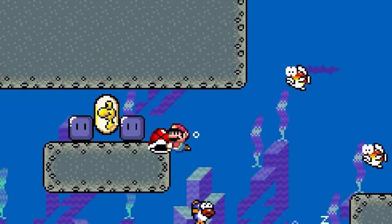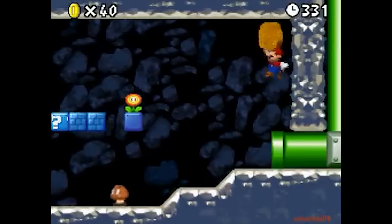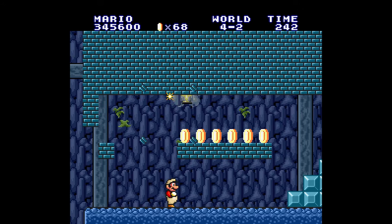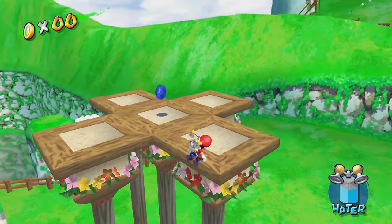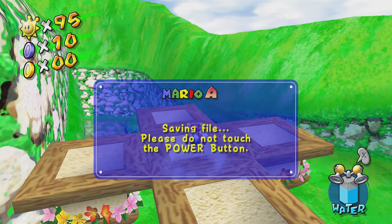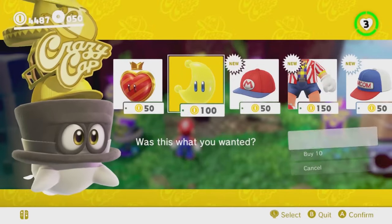In the Super Mario series, coins are usually tied to lives. Depending on the game, coins are also collectibles, giving players access to new levels and other forms of progress. We could talk for hours about the mechanical differences between all these games, but today we're going to focus on coins because they illustrate how to make collectibles interesting. A collectible becomes interesting when it affects health, power-ups, and/or progress. So, does Mario need coins?